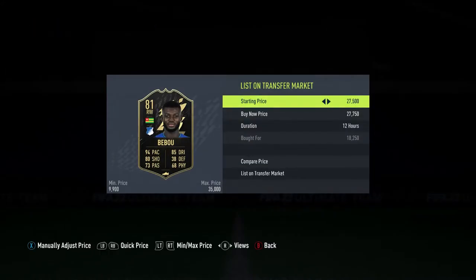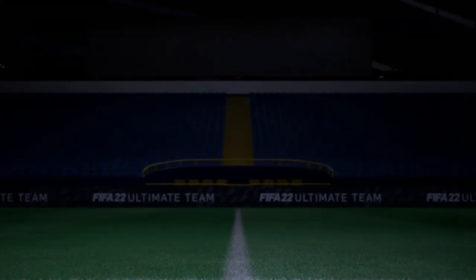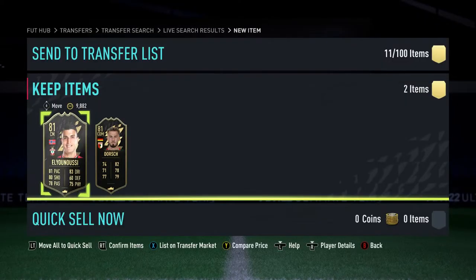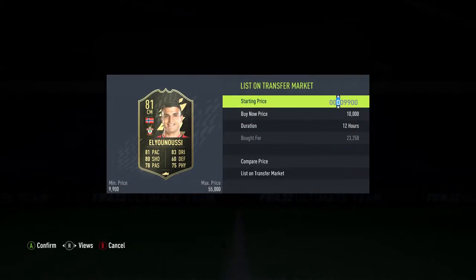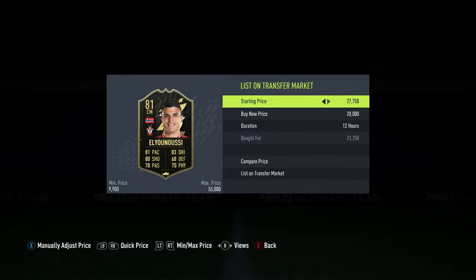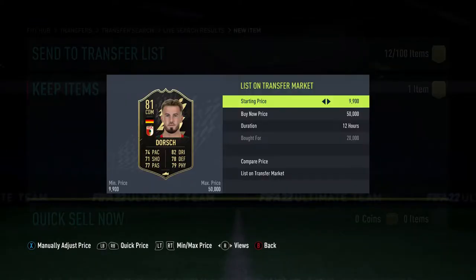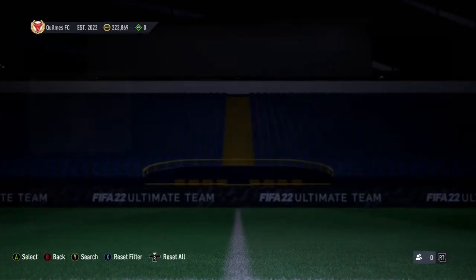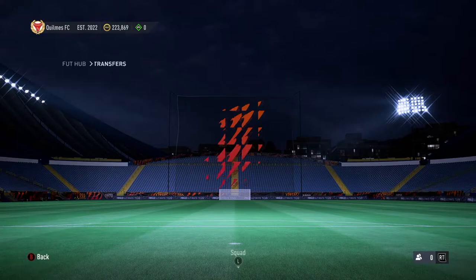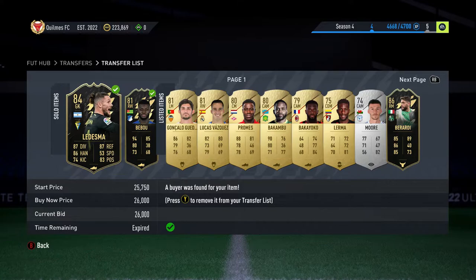I can't remember now if he won that bid or not, but we'll soon find out. Coming in here we get a Dorsk — another rare card. I was going through some old Team of the Week cards. We also get an Elginati here for 23,250 — he goes for around 28k to 29k, so listed up for 28k exactly. The Dorsk was 20k and should sell for 30k, about 8.5k profit after tax. Back in transfers, Ledesma and Bebu have both sold on.